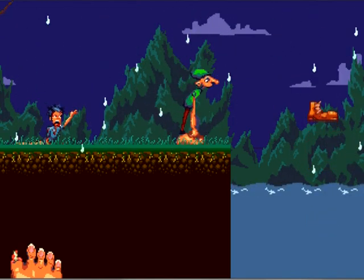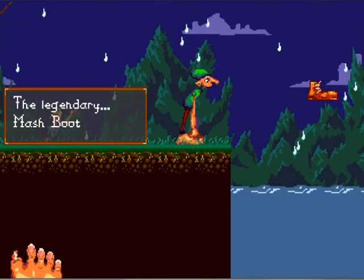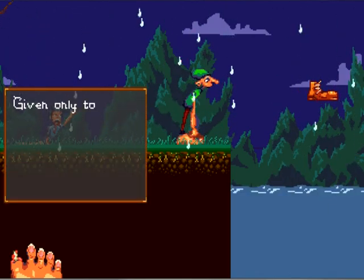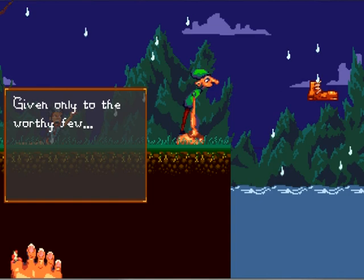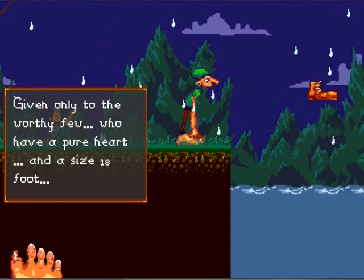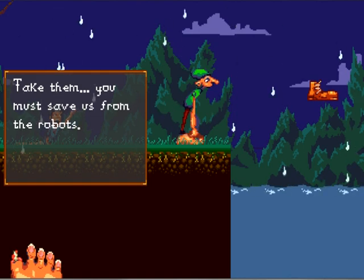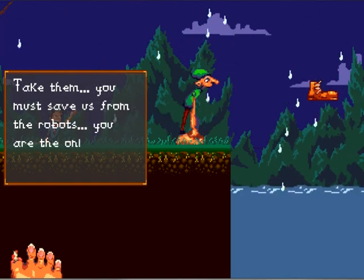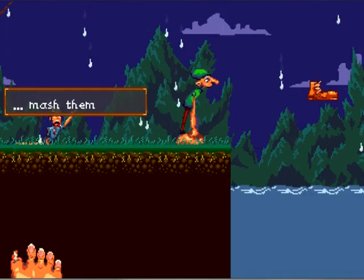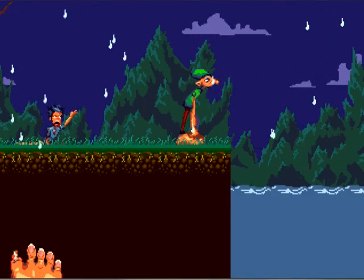STEEL TOED SHOES FLOATING IN THE MIDDLE OF THE AIR NOW? Legendary? How are those legendary? They look like regular boots! So all this time there was a pair of magic boots lying in the middle of the lake? Are you kidding me? This seems way too convenient. But at least it'll help address this disintegrating toe problem. You know what? Okay. I will take these magic boots. I will go back to this city, and I am going to kick the crap out of every single one of you! Come on, boots! Let's kick some ass!